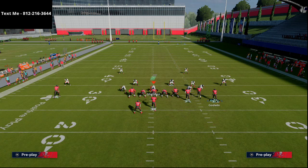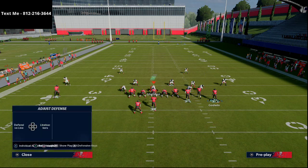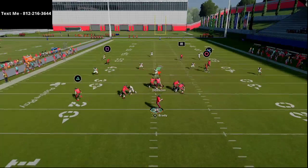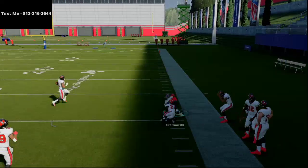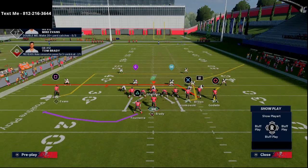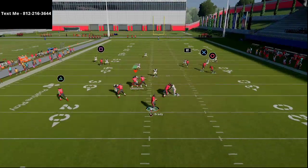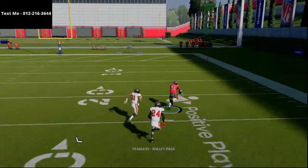That route is going to force them to do different things with their coverage. One thing they'll probably do is go into some type of deep half situation where they're basically having their safeties play deep halves — and that's when this play becomes a basic flood concept. The tight end is going to come wide open and be an absolute laser against that deep half coverage. You have really good routes on the right bunch side to take advantage of whatever the defense tries to do.